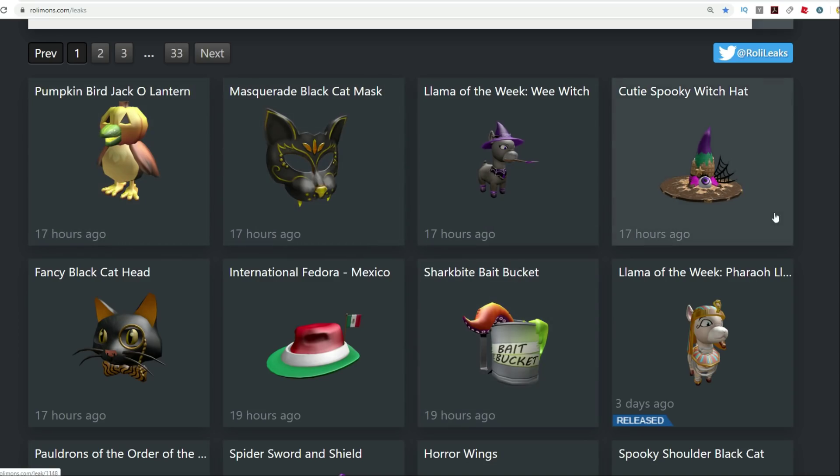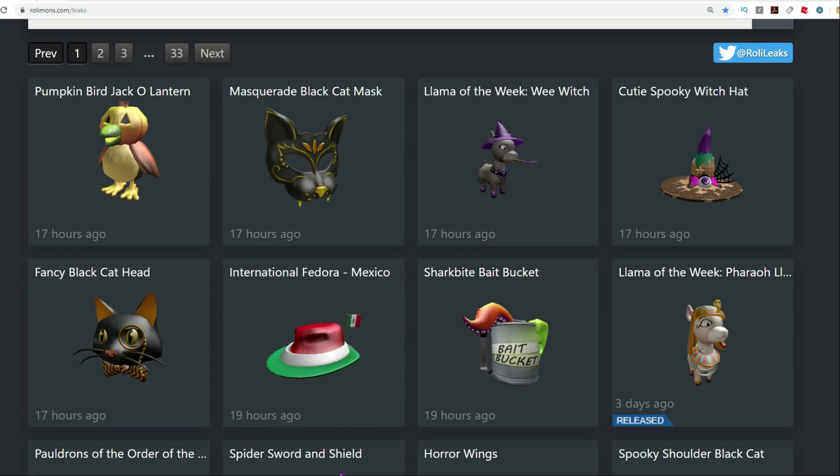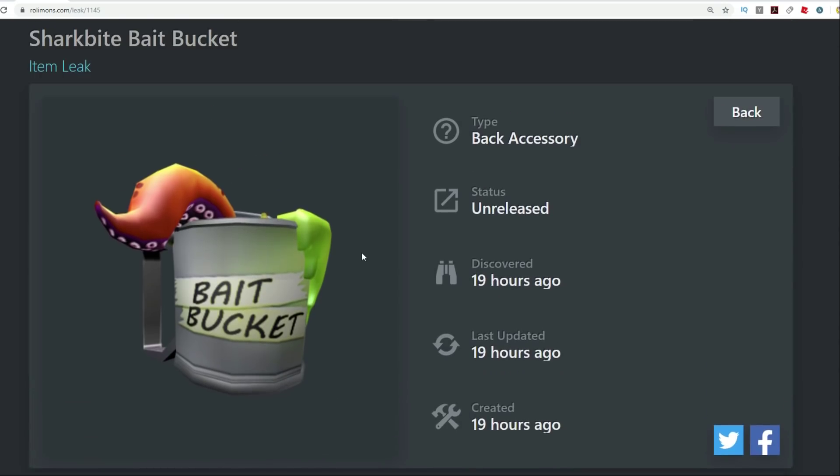We've got some things here that have popped up in the leaks catalog. We're gonna take a closer look. Looks like we've got a fedora and we've got some Halloween themed stuff as well. Looks like we've got a bait bucket which is coming soon — a back accessory. So it looks like it's a little back accessory bait bucket thing.